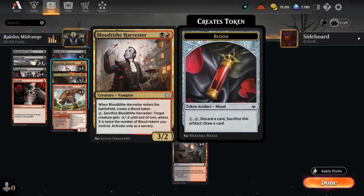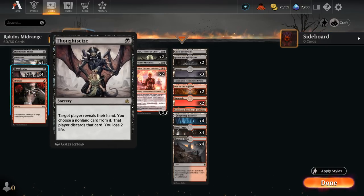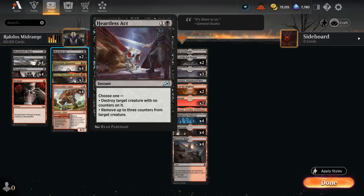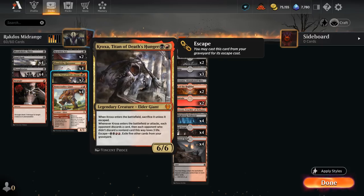Harvester is a 3/2 that can apply a bit of pressure, making a blood token when it enters. It can also be used as removal, and then the blood token gives us a bit of card selection — maybe discard useless cards in certain matchups, or if the opponent has an empty hand we can get rid of a Thoughtseize with it.